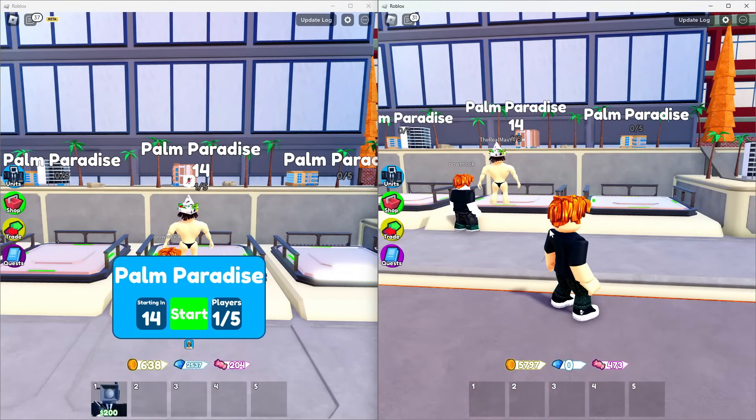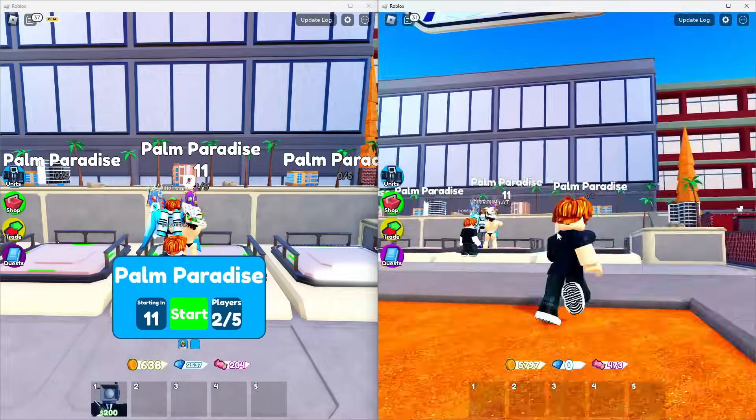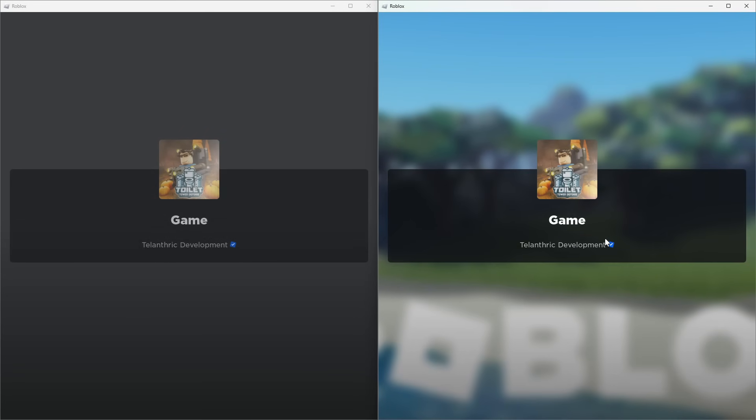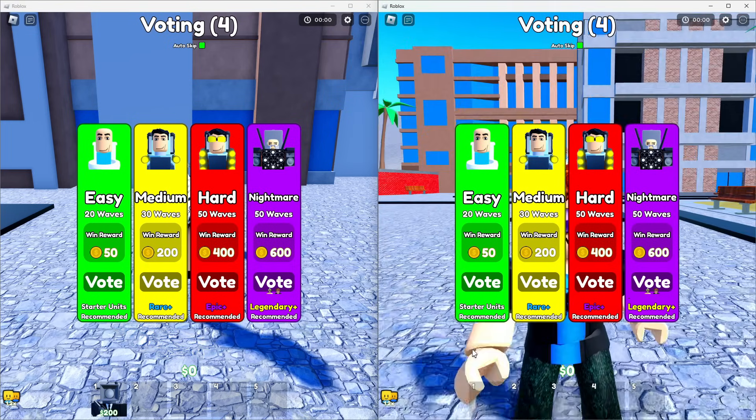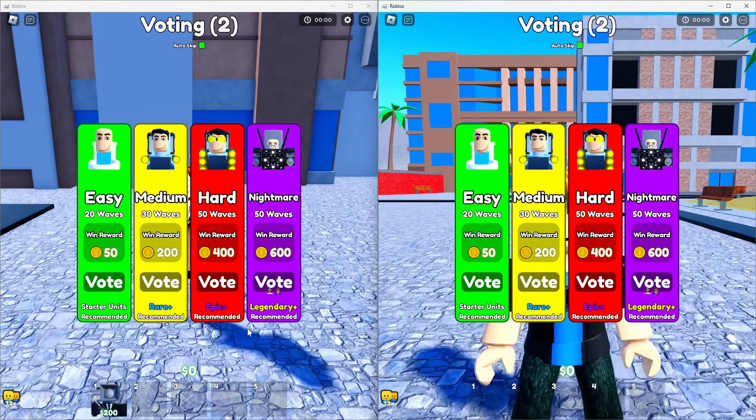I really suggest, if you want to do this on multiple accounts at once, to get all five accounts in one server, because there's also a coins boost when you have multiple accounts. You're going to have to vote on nightmare mode and turn on autoskip.